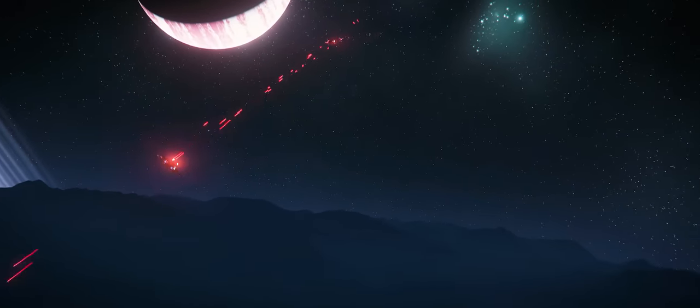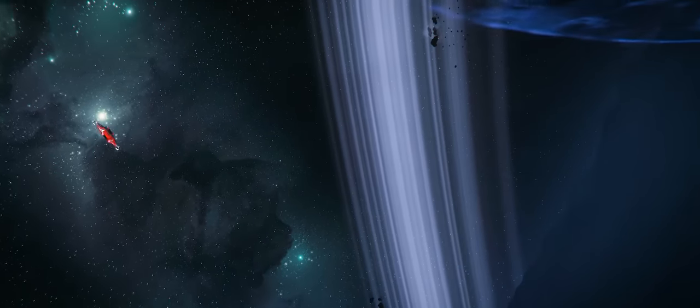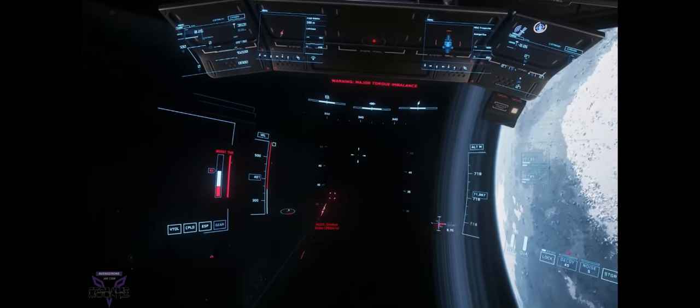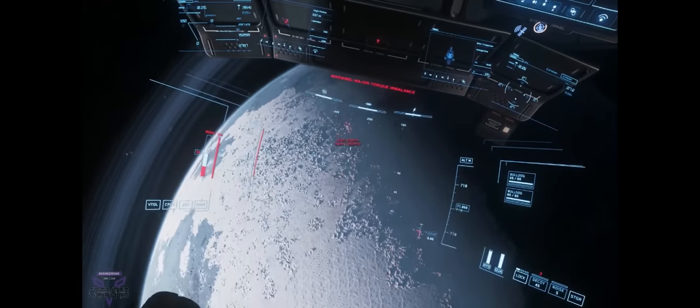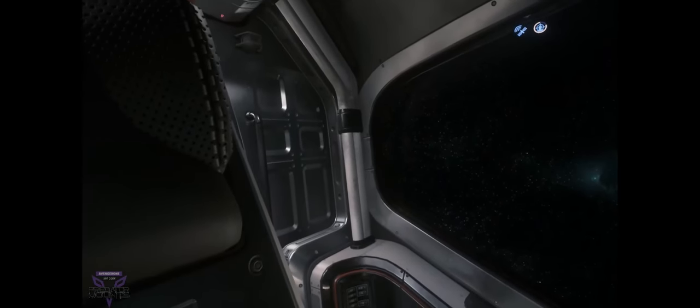All of this might make the Hurricane seem like the pay-to-win ship of Star Citizen — the ship that defeats all others and makes you king of the battlefield. On paper it can kill any light or medium fighter in its path, but in reality it's a lot more complicated than that. There is no such thing as pay-to-win in Star Citizen right now, regardless of what people tell you. It 100% comes down to the person behind the sticks. If you want proof, watch AvengerOne's video where he takes on a bunch of people with a Prospector — that's a mining ship. Rather than just telling you, let me show you in one of the examples I recorded with AvengerOne when he was teaching me to fly the Hurricane.